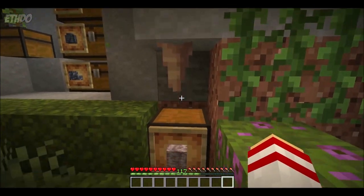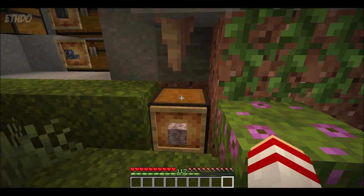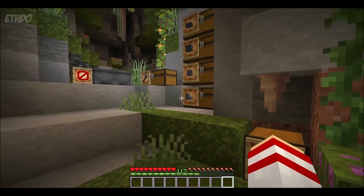Here we also have another cave-related item. If you combine four pointed dripstone, you can create a dripstone block. Not quite as pretty to look at as some of the others throughout this video so far, but could be incorporated into some kind of underground build in this latest update.